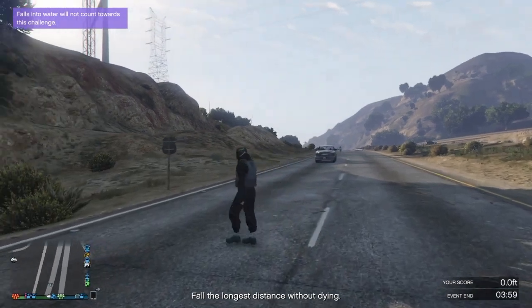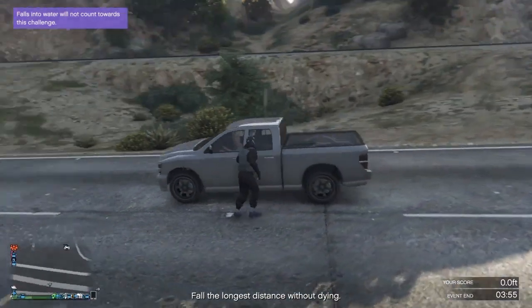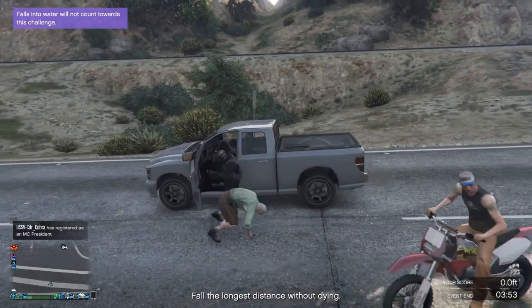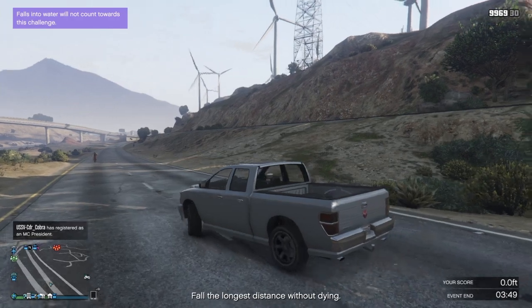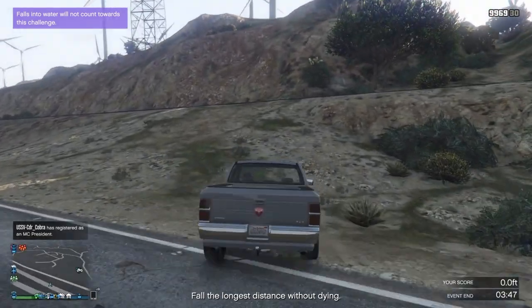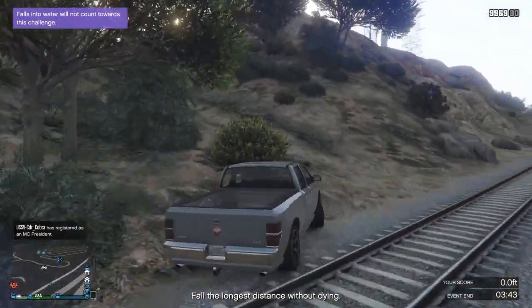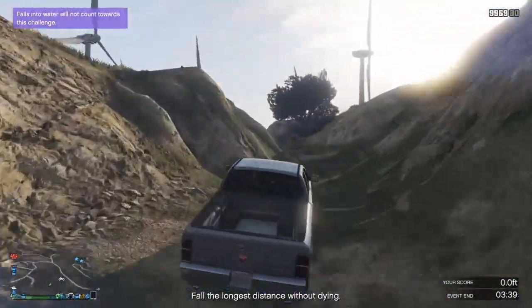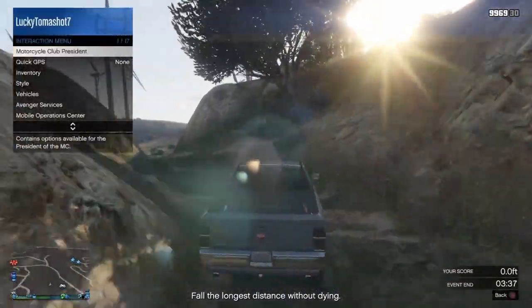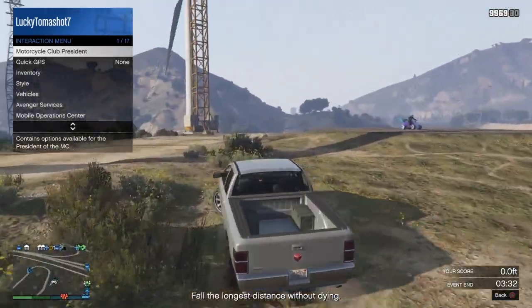Now if you spawn back on the highway like me, be very careful because a lot of times these cars are going really fast. But if you do get a car to stop, go ahead and steal a random street vehicle. When you pull the person out, more than likely they're going to disappear, and that means that it's working because they're glitched out. The next thing you want to do is drive up to your facility.